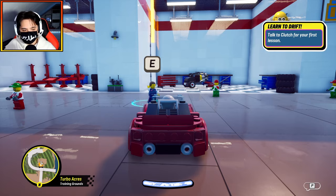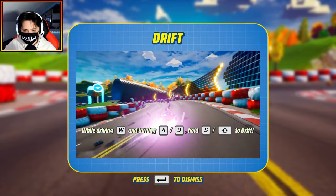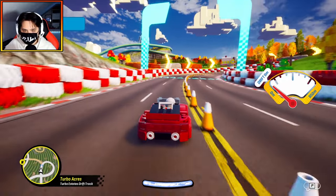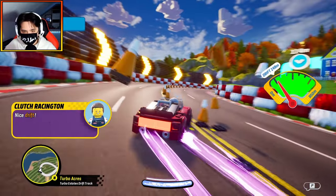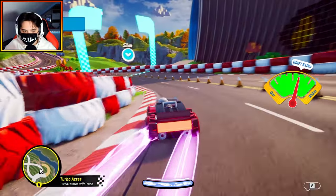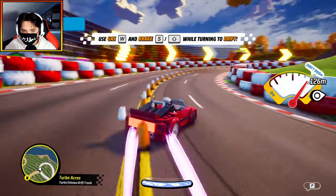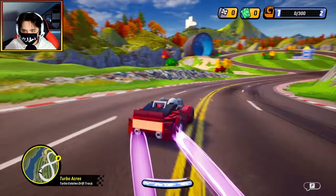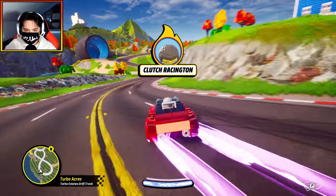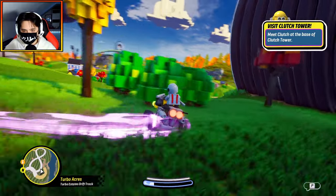We're gonna start up this drifting mission. Hopefully at some point we get to build our own car. While drifting and turning, hold S or Shift to drift. This should be pretty easy — we just hold Shift. Oh yeah, this is epic. It takes a little bit of control. There's a little meter on the side of the screen, and I got a boost. Did I do it? I think I did it!